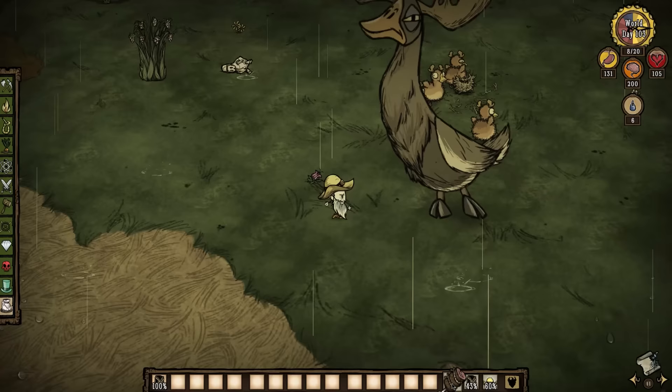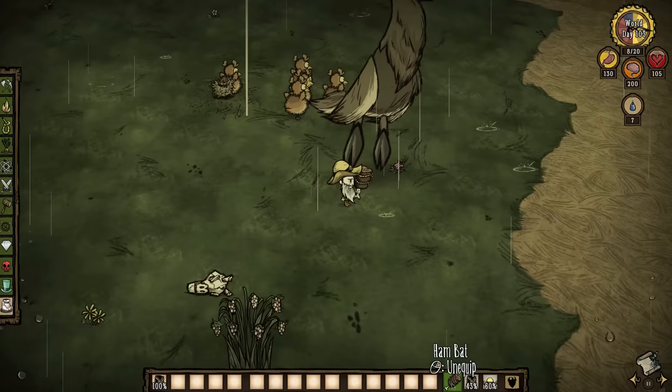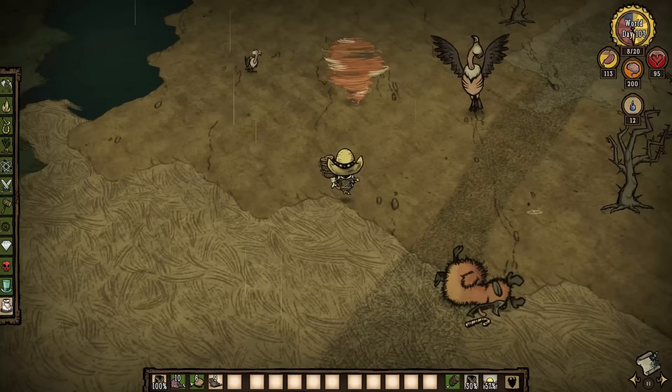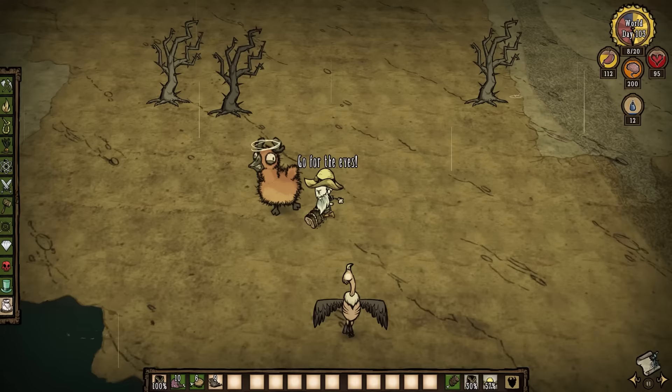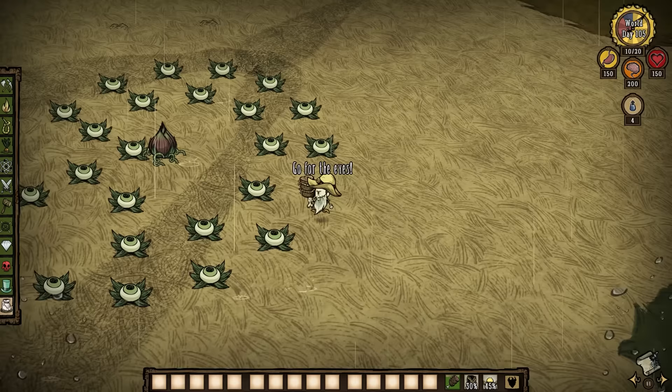The other new source of meat in spring is moose goose. Being a giant, it is not the most beginner-friendly resource, but suffice it to say, if you are hunting for down feathers, you can easily stock up on tons of meat. Killing a single moose goose plus all 5 mosslings will net you 11 large meat and 7 drumsticks. If you make meaty stew, that's more than half a season worth of hunger taken care of in a single fight. Once you get confident in your kiting skills, I'd consider giving moose goose a try — it's time very well spent.